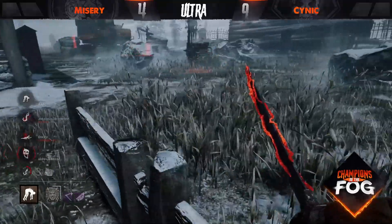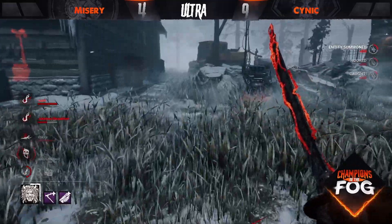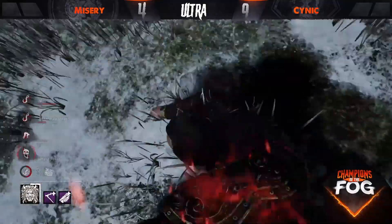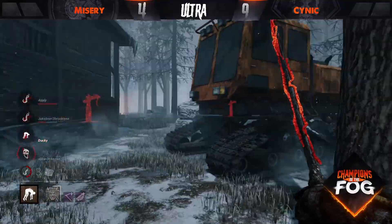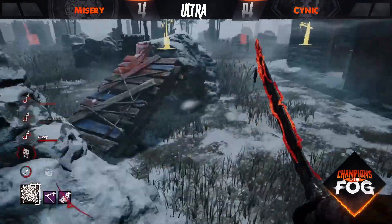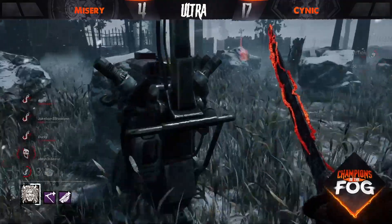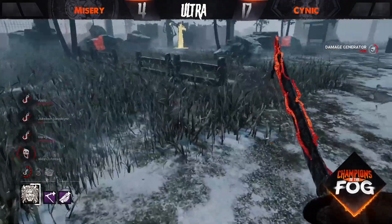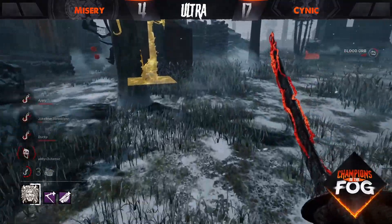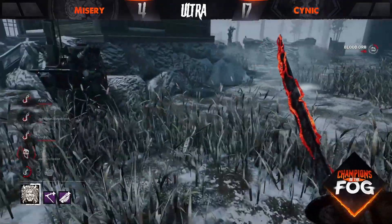The Oni and Cynic in trial number one, set number one — a very quick result to say the least. Nick Cage hasn't gone far, just sitting underneath the hook against the Oni. No Deliverance either, so that's going to be a quick and clean 4k at two gens completed. That's going to be a very difficult uphill battle for Misery's killer in trial number two. Set one starting to look more and more like it will go in Cynic's favor, though best not to make any predictions yet.